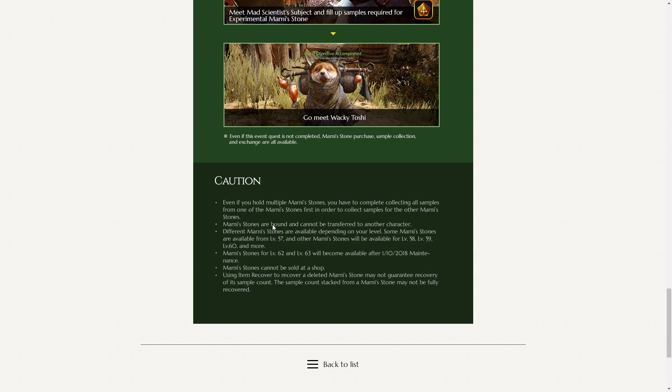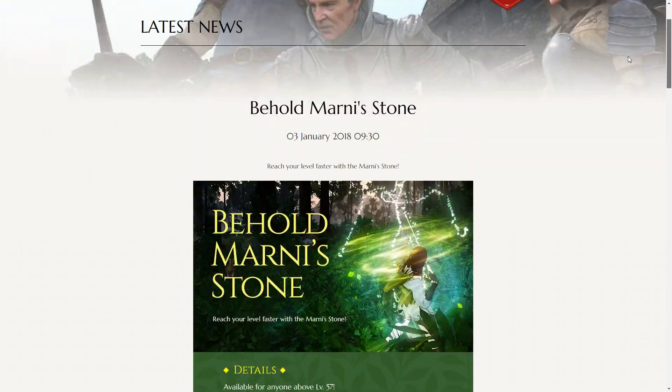There are a few notes of caution. Marnie Stones are bound and cannot be transferred to another character. Different Marnie Stones are available depending on your level — some from level 57, others from 58, 59, 60, and more. Marnie Stones for level 62 and 63 will become available next week, but that applies to very few players. They cannot be sold at a shop. And using item recover to recover a deleted Marnie Stone may not guarantee recovery of its sample count, so be careful about deleting them — if you've got a full one, it might not be full when you get it back.